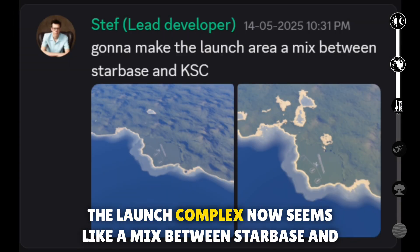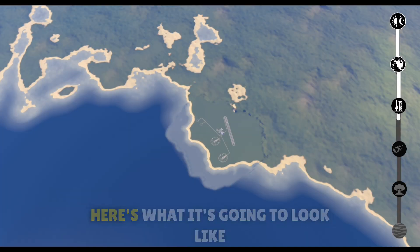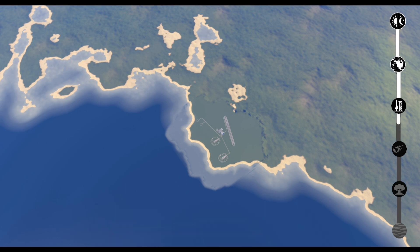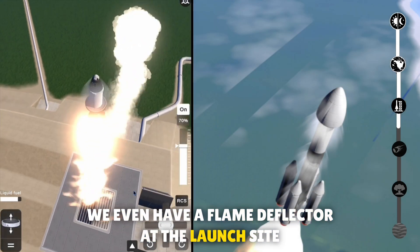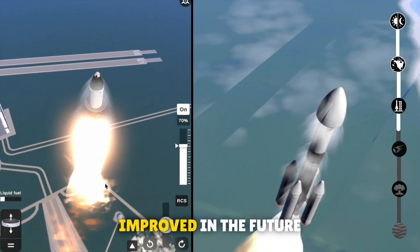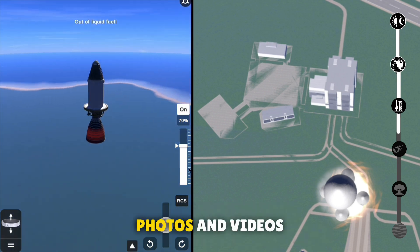The launch complex now seems like a mix between Starbase and KSC. It looks like it's inspired by the coastline of Starbase. We even have a flame deflector at the launch site along with a smoke effect, which Stef mentioned will be improved in the future. You can also spot the aerodynamic effects in these photos and videos.